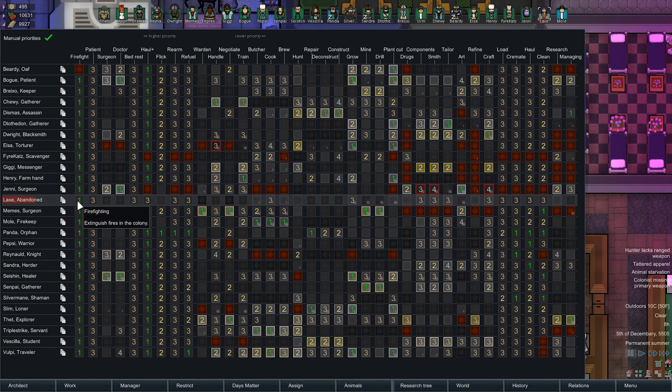Let's go ahead and give her the stats that are going to help her succeed. Definitely butcher, definitely cook, definitely brew, definitely grow — I'll put that at 1. Mining at 4, drilling at 4, plant cutting at 1. We'll do tailoring at 2, leave the others at 1. Art at 4, or we'll leave them at 3. And hauling and cleaning will be at 2.